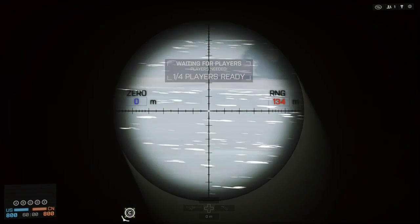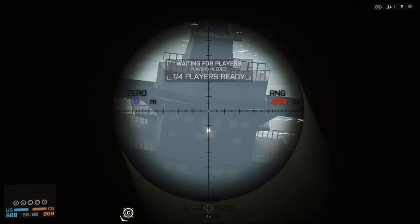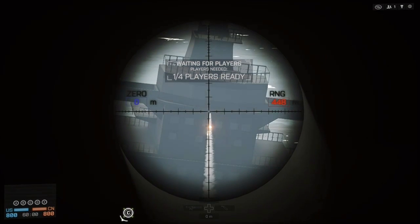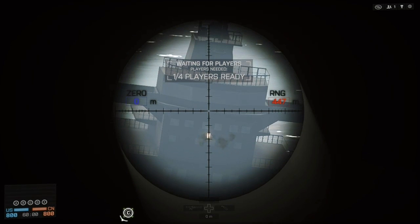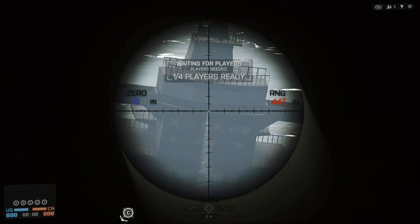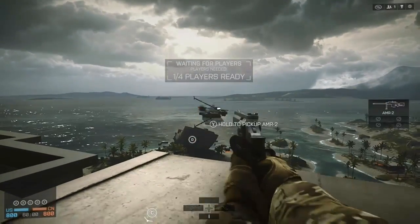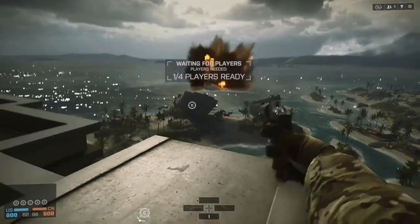Aim down the sights until you see the ship. You see that square right there? Shoot it. It may take one or two tries to get the lining of it right, but when you finally hit it, you're going to hear an explosion. And there you go — it's a pretty big explosion.